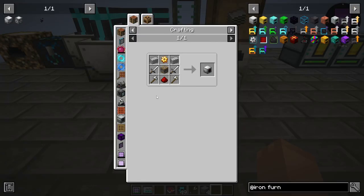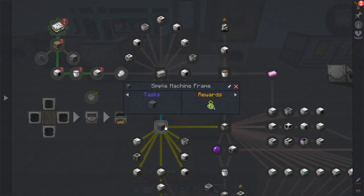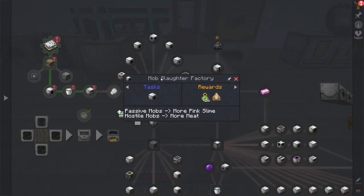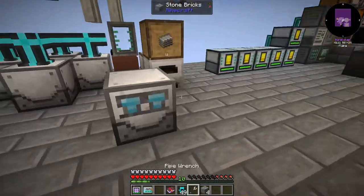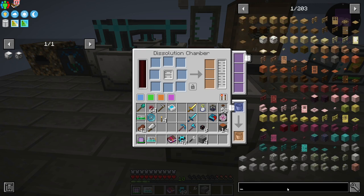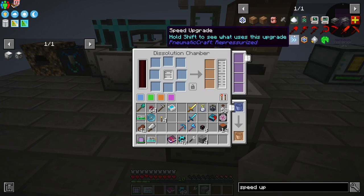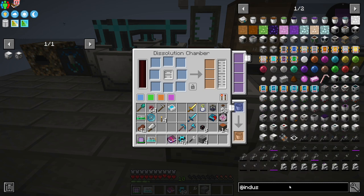So we're going to need a mob slaughter factory set up here — that should not be too hard. Mob slaughter factory. Let's see here — how much time do we have left? I'm going to have to probably wrap up here shortly. But for this dissolution chamber, we're going to make some speed upgrades. Not that one — where is it? At Industrial. There we go — speed tier one, efficiency tier one, and processing tier one.